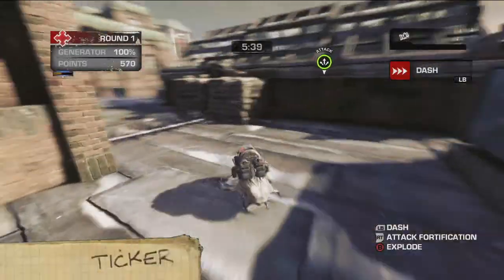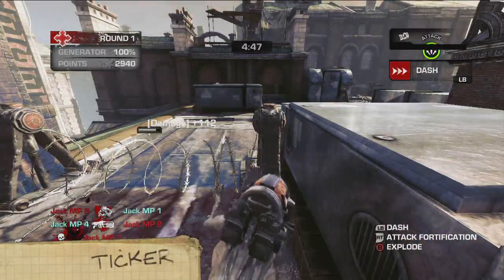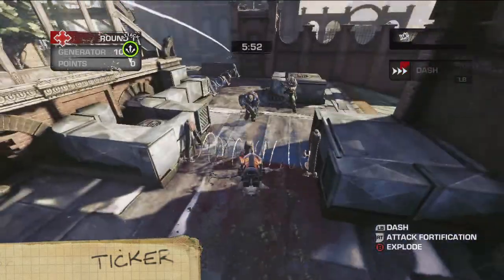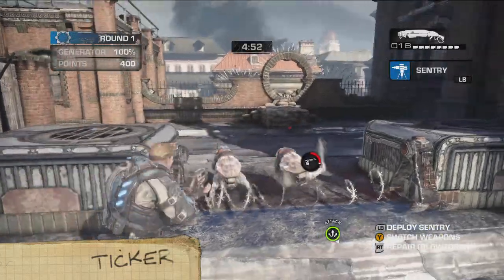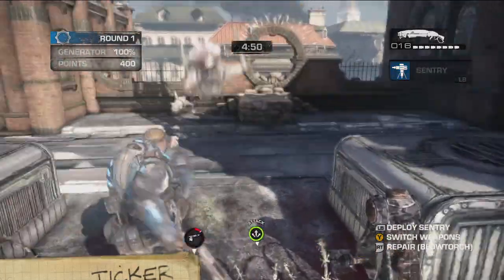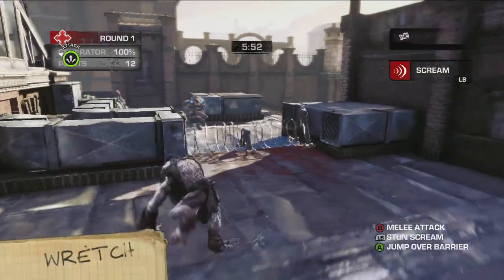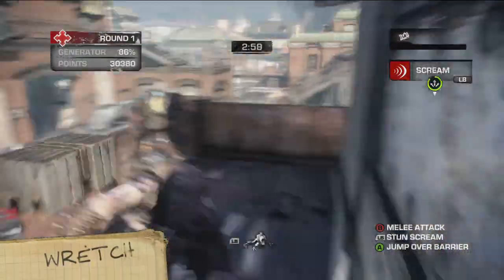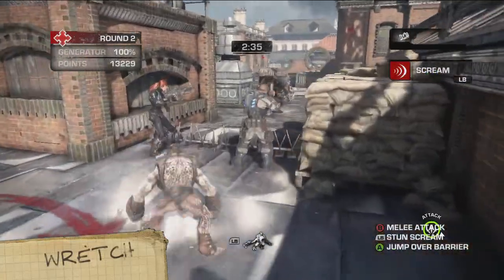First up, the Ticker. He chomps defenses, self-destructs, and has the ability to dash really, really fast. And he's just so cute. The Wretch can leap over defenses, climb into the Scout's perches, and stun opponents with its scream, like my sister.